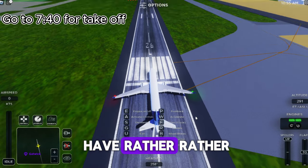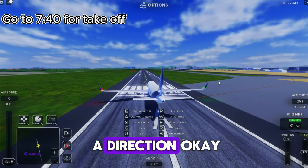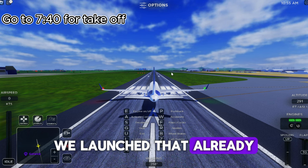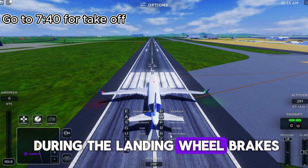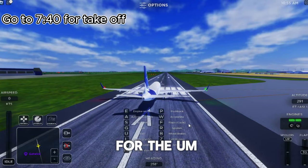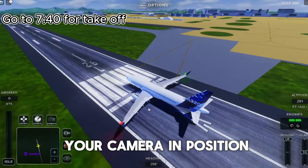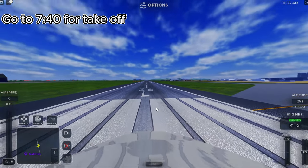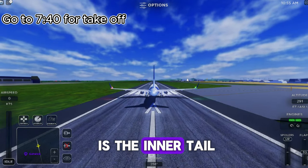The rudder is that thing on the back — it helps you turn your aircraft in a direction. You can also physically turn the aircraft like this. P is for pushback, which we already learned. Flaps are these things right here. We'll get to spoilers during the landing. Wheel brakes we covered. Q is for smoke on fighter jets. You can also set your camera position — 1 to move freely, 2 for a realistic FOV.